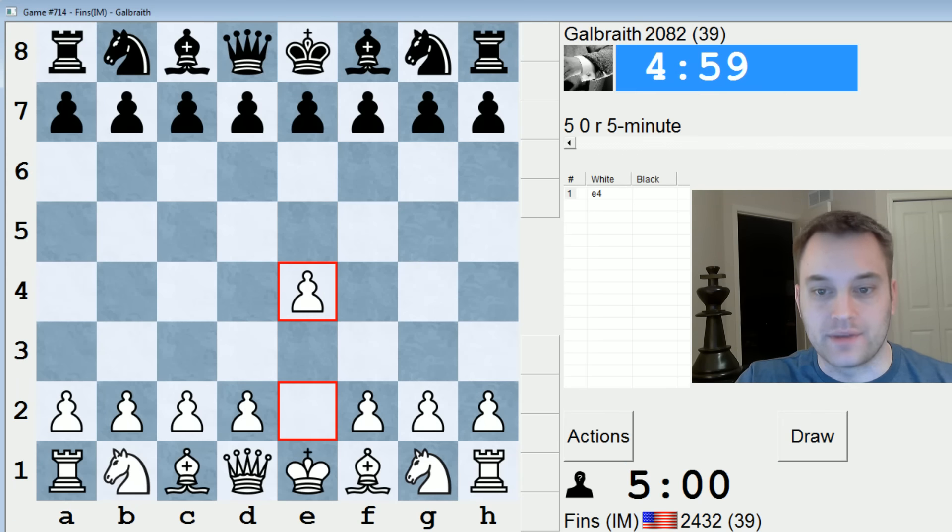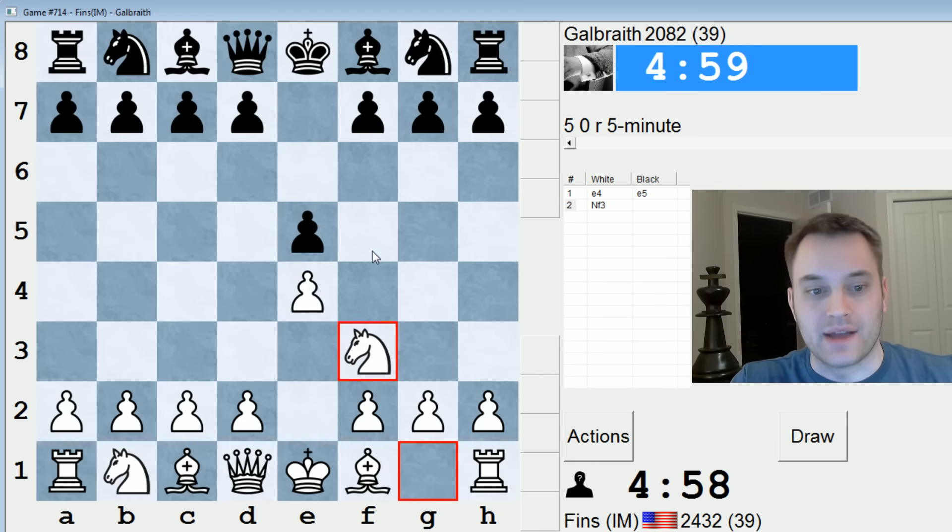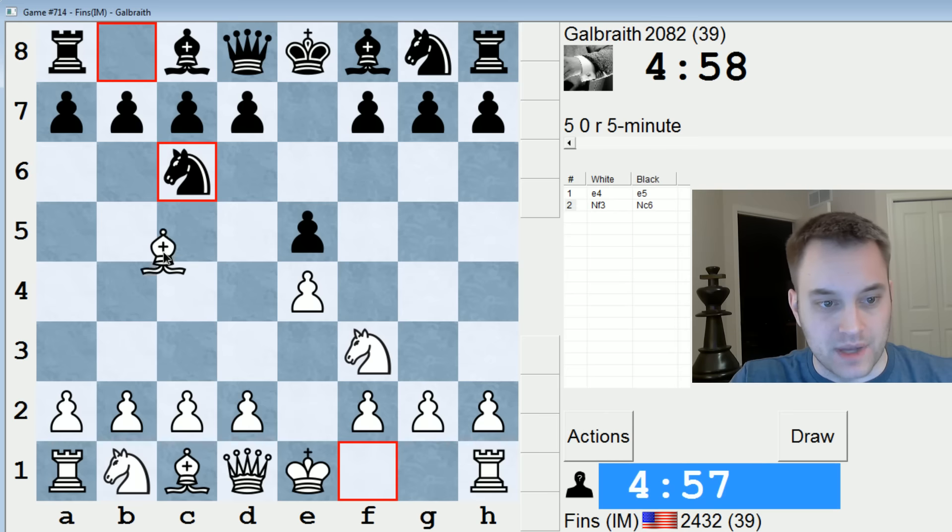Hey guys, this is John. I'm playing Galbraith in the 5-minute pool on ICC. Let's open with E4. It's been a while since we've done that, so let's play a Spanish — Bishop B5.